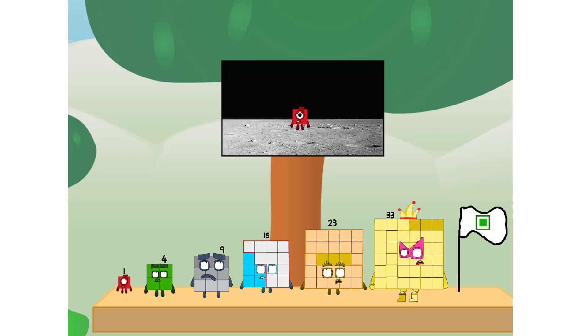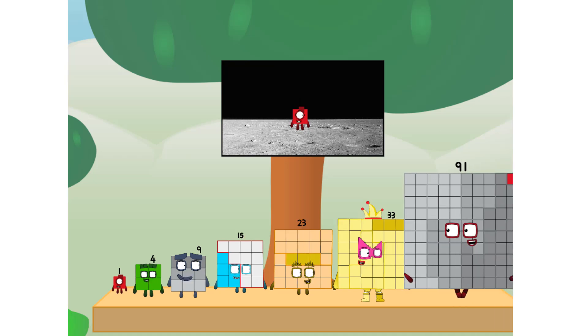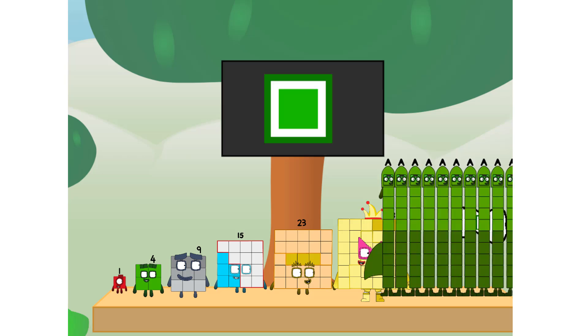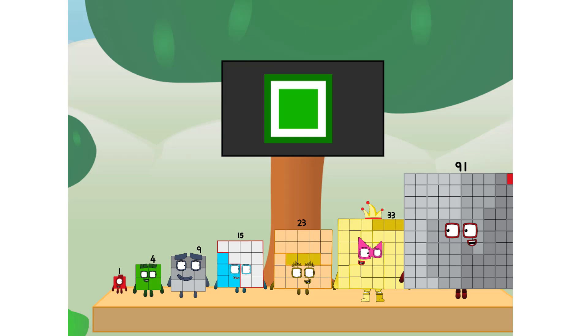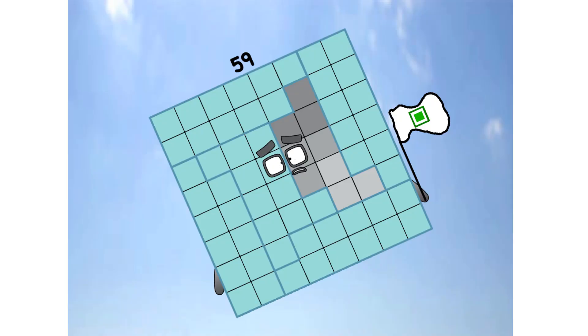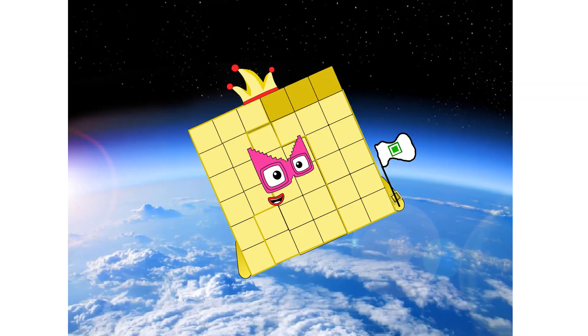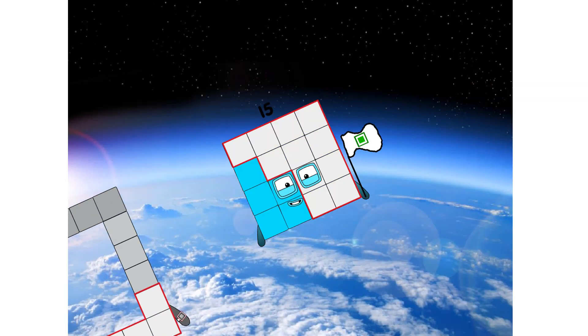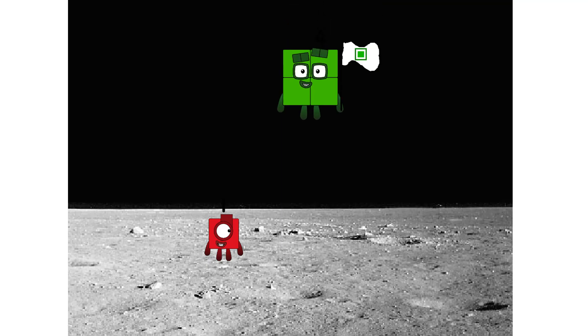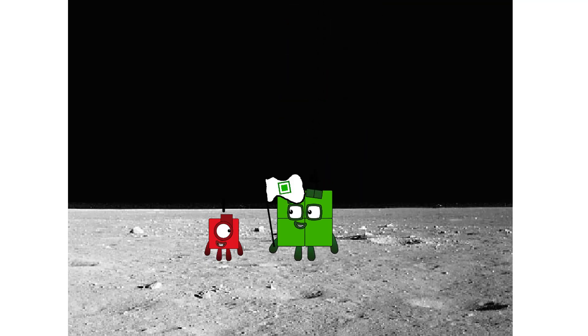Number land, we have a problem. I forgot the flag. Don't worry little one, I'll take care of this. Ninety-one. And I promise — no rockets. Square power only. Achoo! Achoo! Achoo! Achoo! Hello. Looking for this?